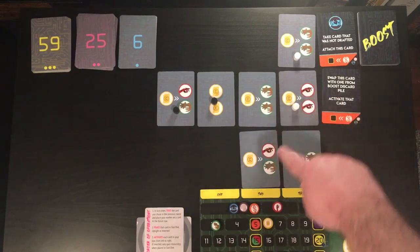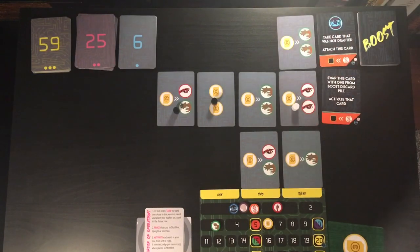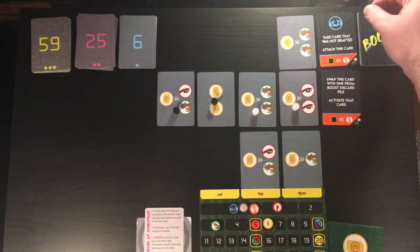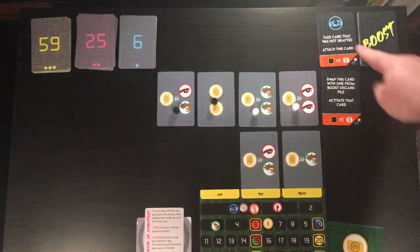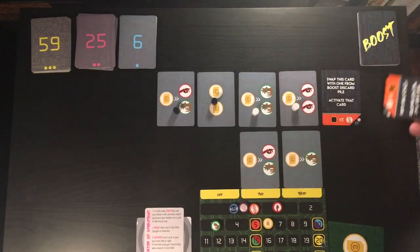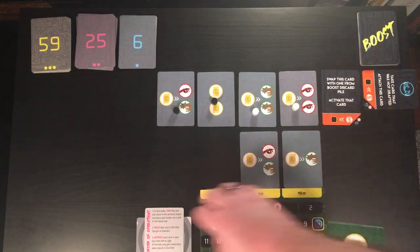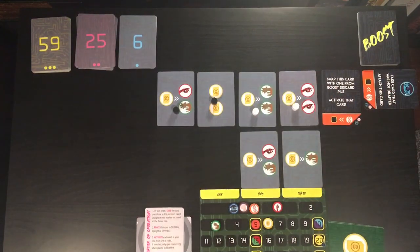Now we'll have white take their turn. They're going to go to this double green here, and this will go off to their player board. The card that wasn't selected — this boost card — is going to go to a discard pile. There will be a discard pile for all boost cards and a discard pile for all cycle cards. Some boost cards will interact with those discard piles, and we'll give you examples of that later in this video.